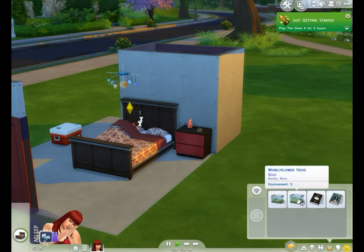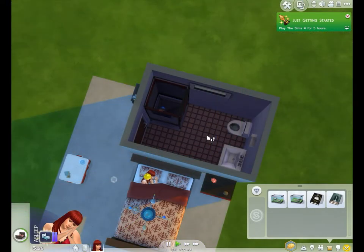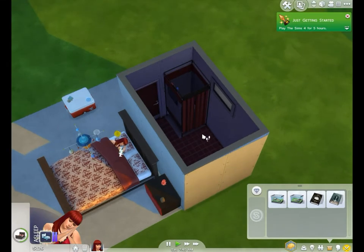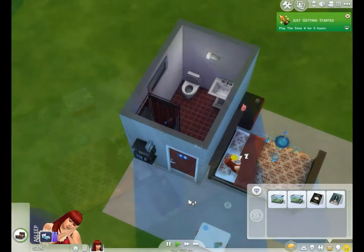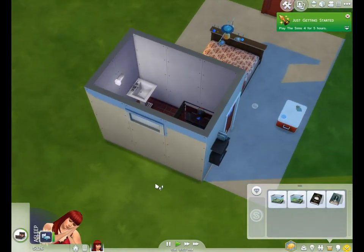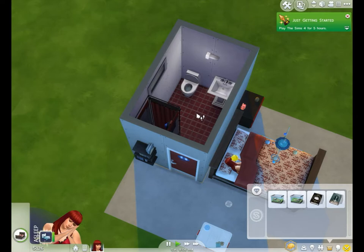She's got a Sun Surfer Frog and a Whirly Flower Frog, and I already bred frogs as soon as I loaded up the game, so it's not time for frogs yet. I got her the portable camping shower so she can shower in total privacy on her lot, and she can take it in her inventory and shower anywhere. I also got her a red floor tile and put a window in the bathroom up high.